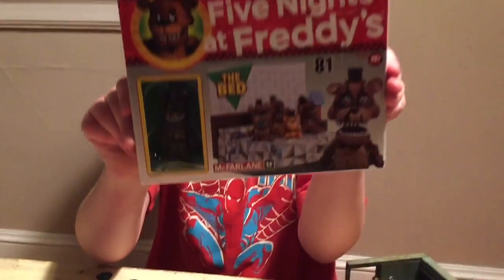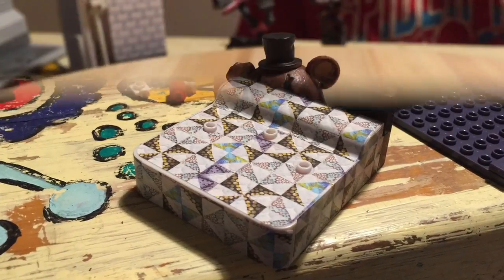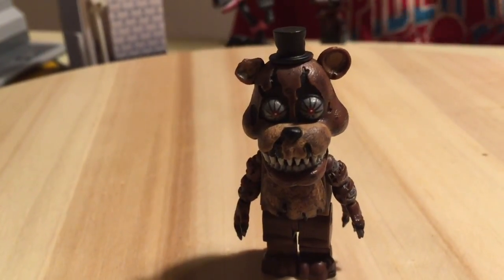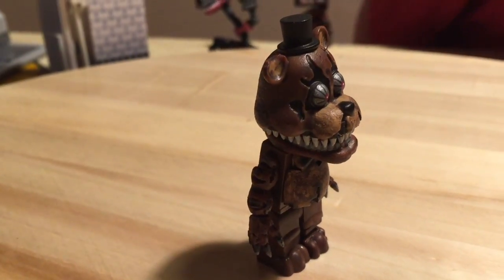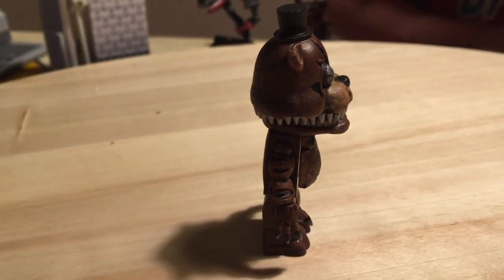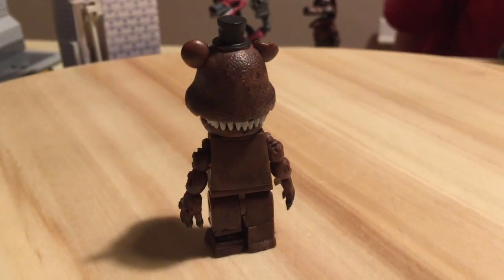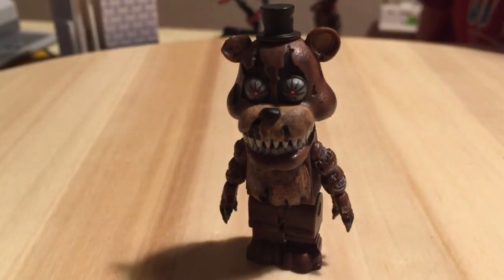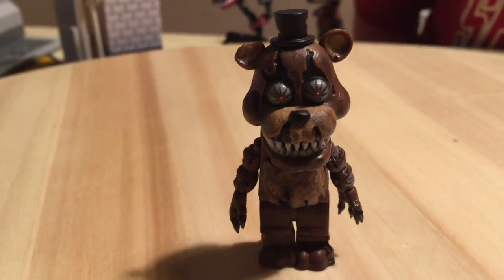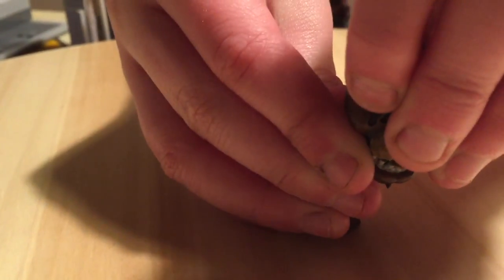I'm also gonna do Nightmare Freddy. So right now we have Nightmare Freddy — he looks awesome, gets some good details, red eyes. And then we can see teeth, scar teeth. Some of his leg skin is gone, missing teeth all around, which is terrifying. But you can see that he has a bit of ear — missing ear. And also he has shark claws like from the game, and he can also open up his mouth.